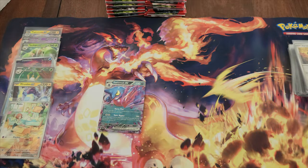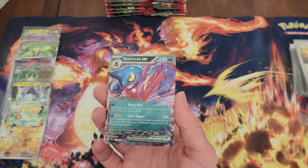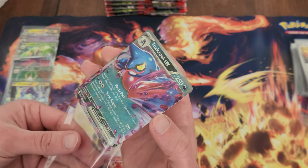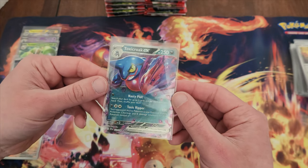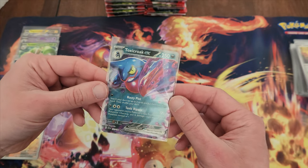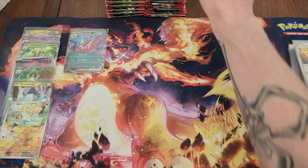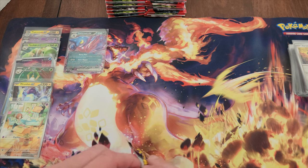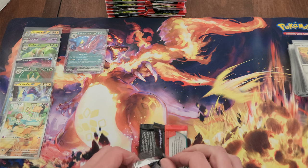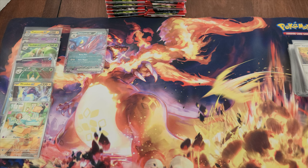Another hit — finally starting to gain some traction here. Toxicroak EX — certainly one of the fan favorites. Very good poison type in the games, and poison and fighting I think, which is weird because it's also weak to fighting. I don't use them personally.